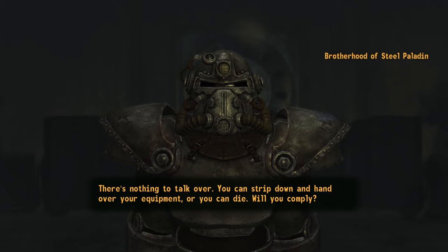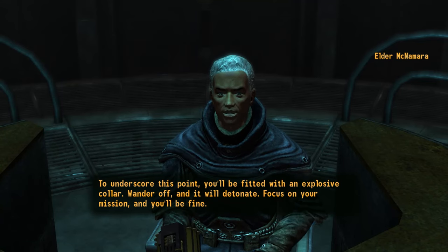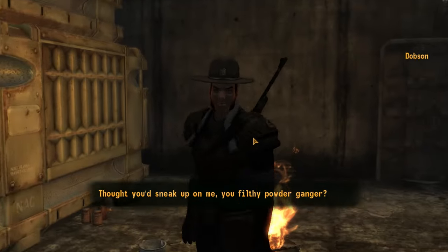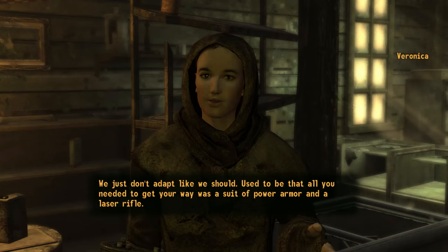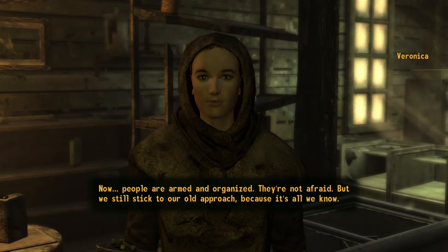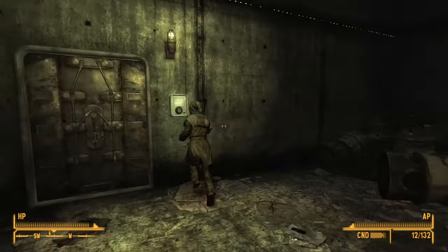When you arrive, the Brotherhood will strip you of all your belongings, put an explosive collar on your neck, and ask you to deal with an NCR Ranger in a nearby bunker. Go find the Ranger and get rid of him with a speech check, or just eliminate him. You can bypass this part by bringing Veronica along as your companion — she is a Brotherhood of Steel member and will get you into the bunker no problem.